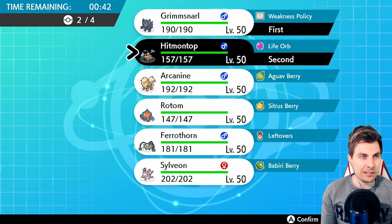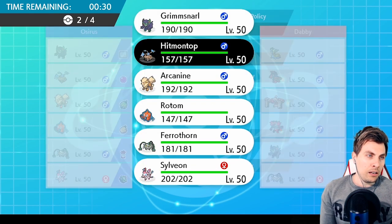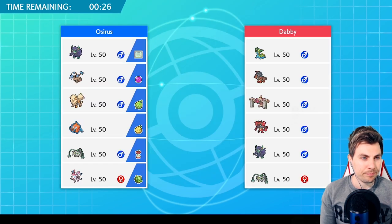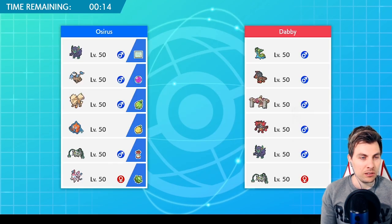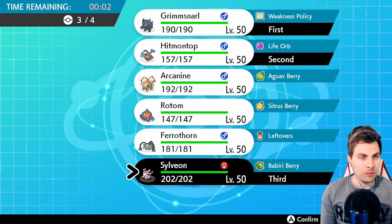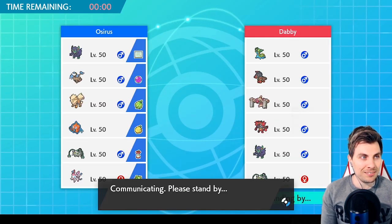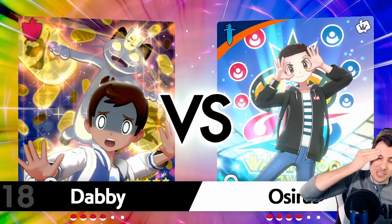We'll go with the tried and tested Hitmontop–Grimmsnarl lead. What do we want in the back? Ferrothorn — although, are we better not bringing Ferrothorn and bringing Sylveon? Sylveon can deal with the Gastrodon, Conkeldurr, and the Grimmsnarl pretty well, and we have Mystical Fire. We've got Rotom and Arcanine which can still do a job. Would have liked the Sylveon, but okay.